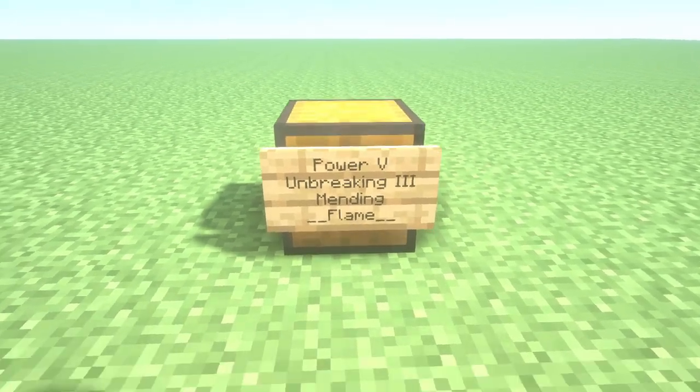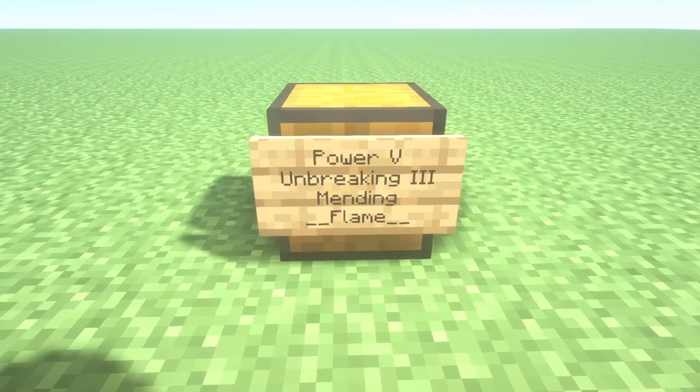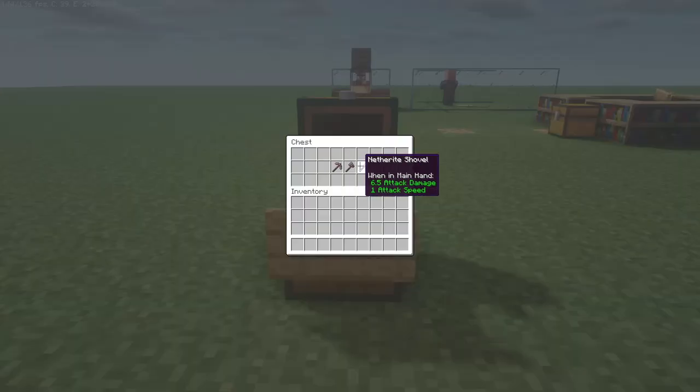For your bow, you can take Power 5, Unbreaking 3, and Mending. You can also take Flame but it's not necessary. Power 5 is a very, very good enchantment for your bow.